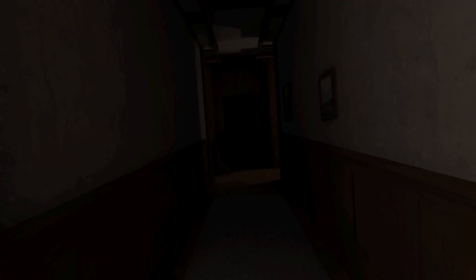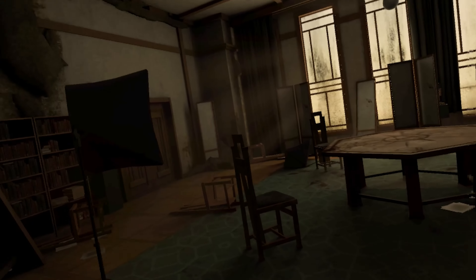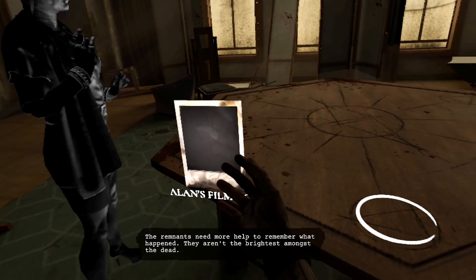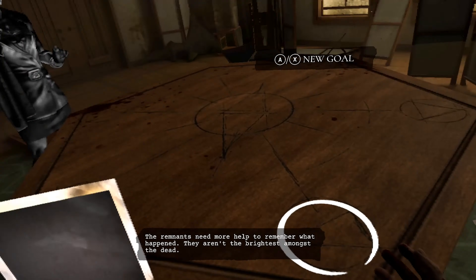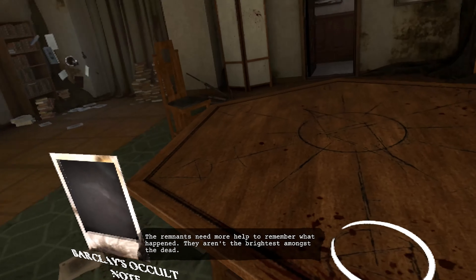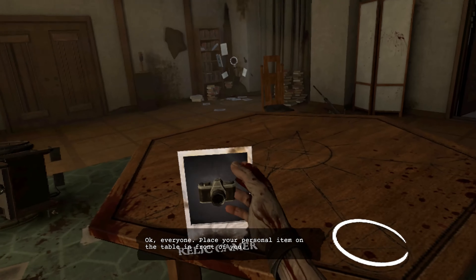Past events will often be presented to you through re-enactments seen from beyond the veil of mortal eyes, allowing you to feel appropriately unnerved by the actions and consequences of the story's characters. Early on, these story segments act as mild jump scares, usually triggered by passing by their location only to hear a conversation spring up behind you.